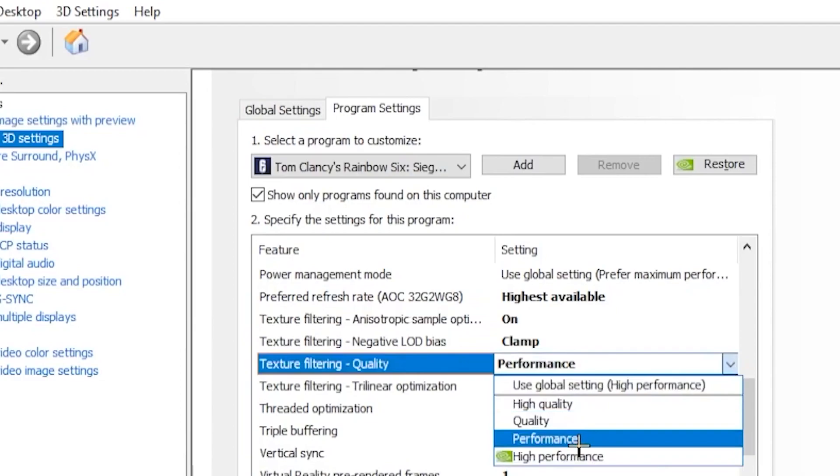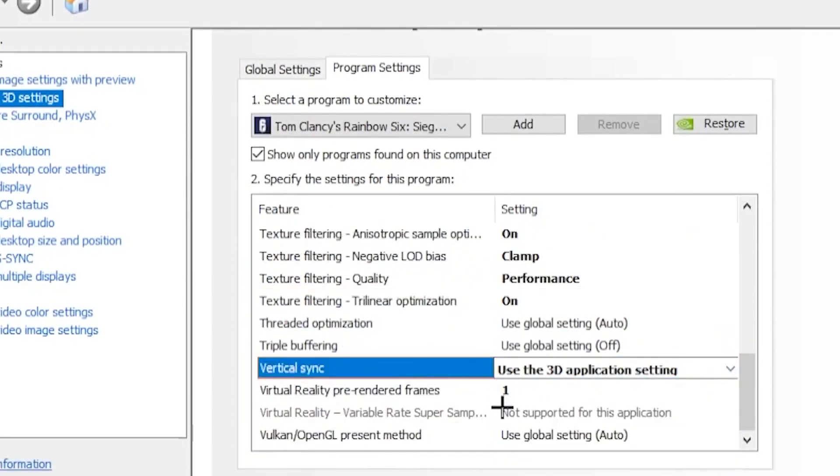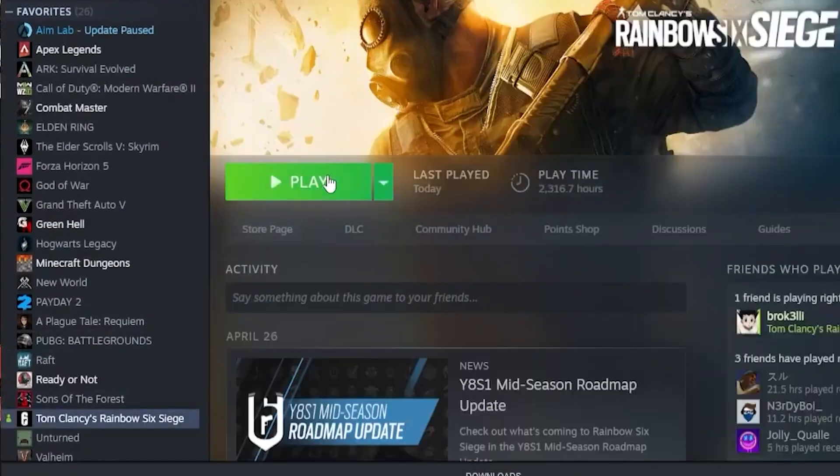Then head over to 'Vision' and click on 'Use Application Settings' — you can also turn it off. Your Virtual Reality Pre-Rendering you want to put that on '1'. Once you're done with that, go ahead and apply the settings.